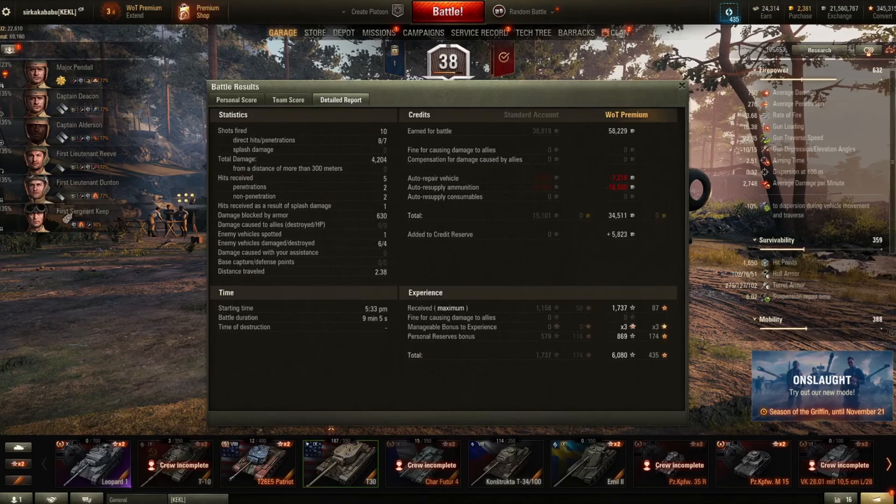We fired 10 rounds, 8 were direct hits, and 7 were penetrations — not bad. There you have it partners, a game in the tier 9 American tank destroyer, the T-30. I hope you enjoyed this game and I hope to see you guys in the next one. Until next time, goodbye my noble friends!